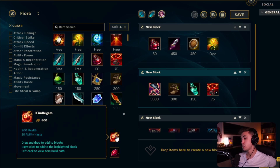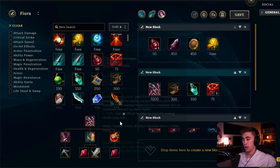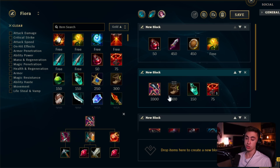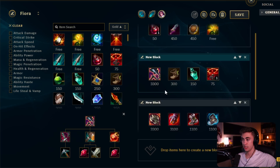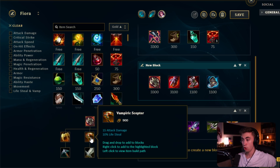After Ironspike Whip I usually go into Phage for durability and attack damage. Caulfield's Warhammer is awesome for the ability haste, and you'll take this third before completing the full Gorerinker. The Gorerinker build is the primary one I'm running currently — it's the safest Fiora build right now and does the most damage in teamfights and into bruisers and tanks.